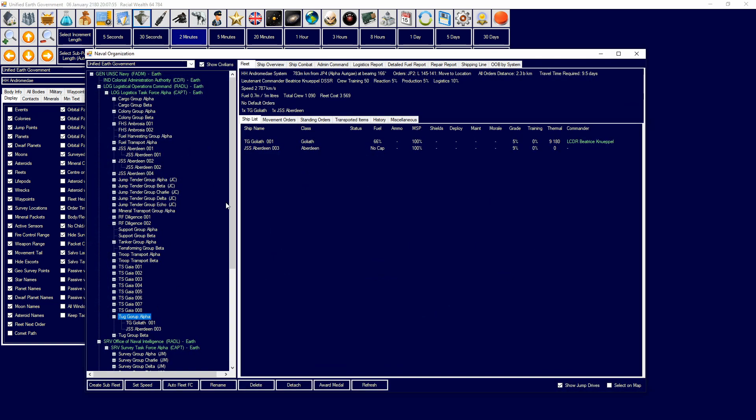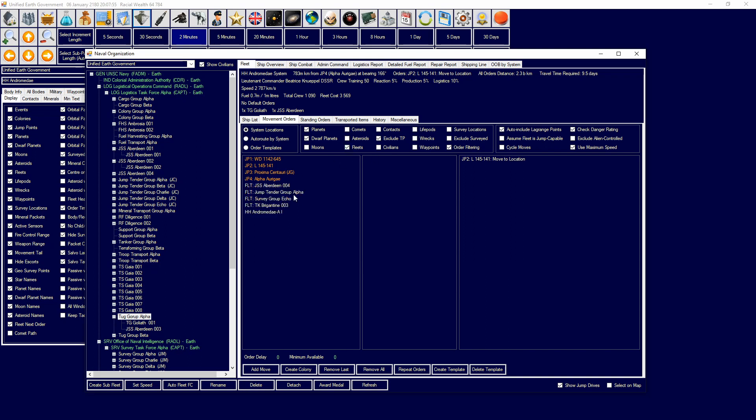For tug orders you have two options. You can either 'tractor any ship in the fleet', which will tractor the heaviest ship in the fleet and allows you to cycle orders properly. Or 'tractor specified ship', where you specify the target by double-clicking. Then you click 'release tractor ships' at whatever point you want to release them, and they will stay at that location.